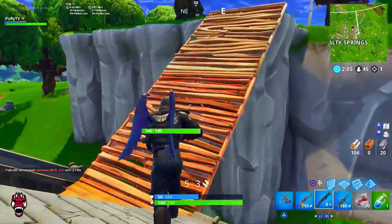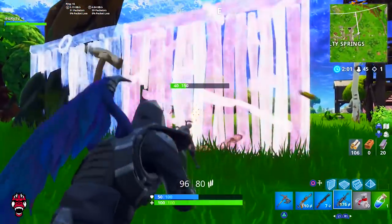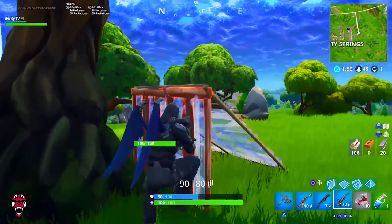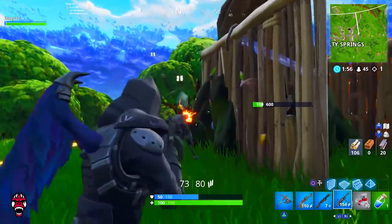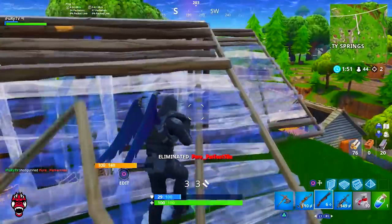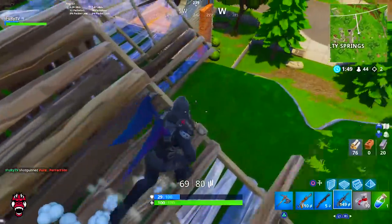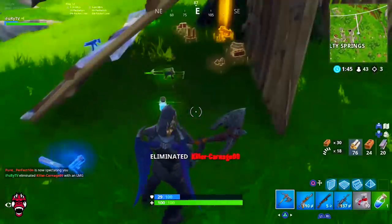Once you open up Fortnite on the new updates page, there is a coming soon item called the Port of Fortress. It mentions: toss down a Port of Fortress and take defense to new heights. As of now we do have a Port of Fort grenade in the game where you can throw it down and build a relatively small base compared to this new Port of Fortress.